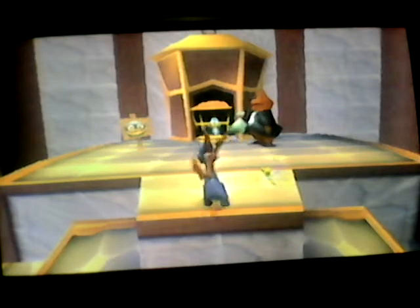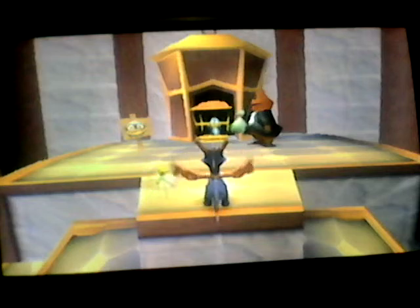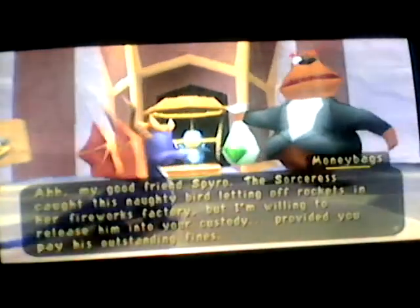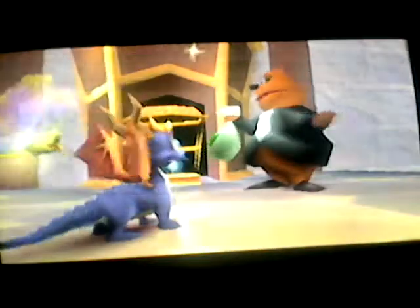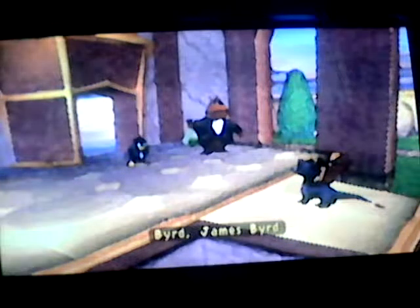Hello and welcome to the 7th part of Let's Play Spyro 3: Year of the Dragon. For today's episode, we're going to save and free Sergeant Bird, the penguin. I don't know why he's called a penguin when he's called Sergeant Bird - it's a bit weird. But he's a penguin bird.